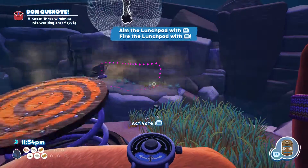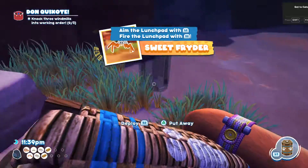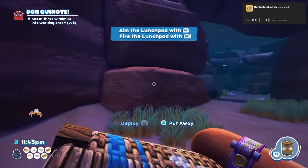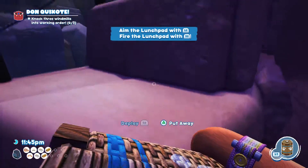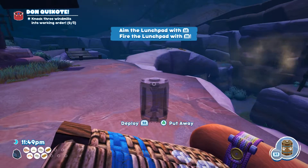It's aimed. Launch. And it gets knocked down. And that is how you catch yourself a nice and easy Sweet Fryder. Hope that helps you out figuring out how you use a Sweet Fryder.